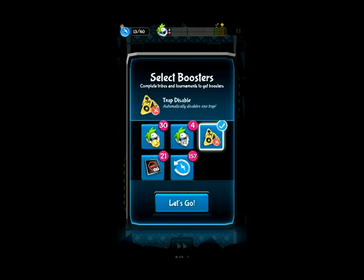Then there's the trap disable, which you'd think would be good, but it disables one random trap — and with my luck it ends up disabling the one trap I wouldn't have been around anyway. Then there's the times-two booster, which doubles the amount of lemmings on a map. So if a map has 50 lemmings you'll end up with 100. I think it's best to use it together with the booster that earns you gold for every lemming you save — always put those two together.